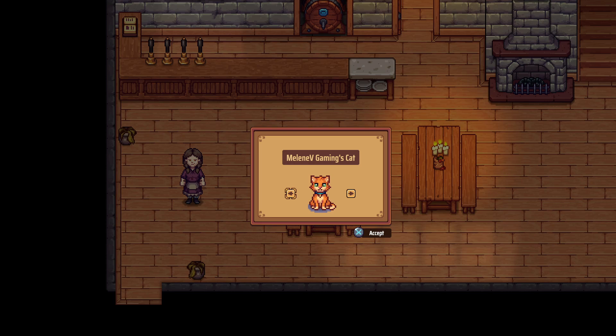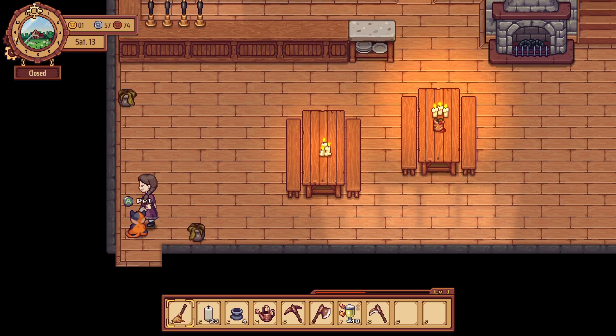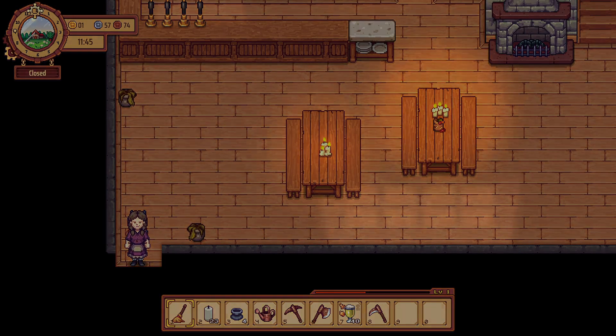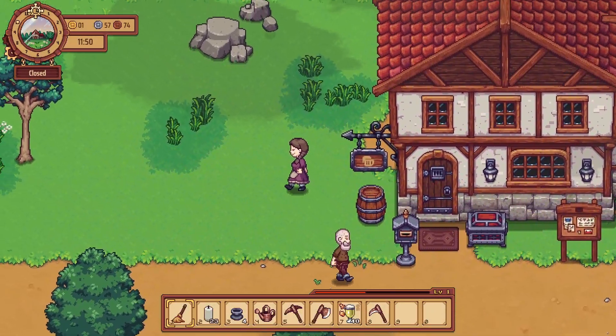Oh, we've got a cat now! Where did this cat come from? Oh look at the choices — hello little calico. We're going with this guy. Hi buddy! Oh, we can get our friendship up with our cat. My cat is so sweet, I already know it.